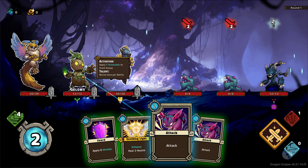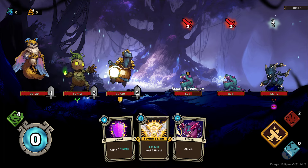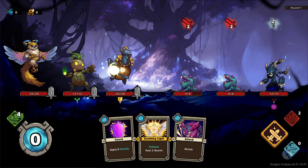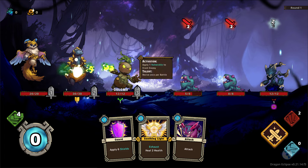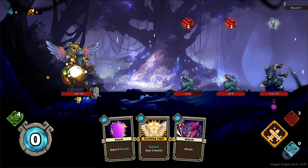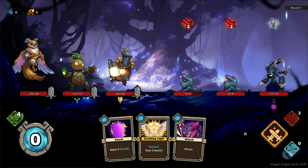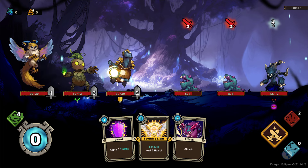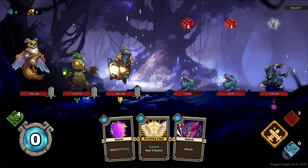Now, unlike Slay the Spire where you choose the enemy to attack — here, when you choose attack, you have to choose who you want to attack. Right now my Golomo has the most points, so I'm going to use it to attack, and he does 3 damage to the front enemy. Unless your Mistling has an ability, they will always attack the front. So positioning is key. You can, however, change the positioning at any time, so that is useful to learn in combat.